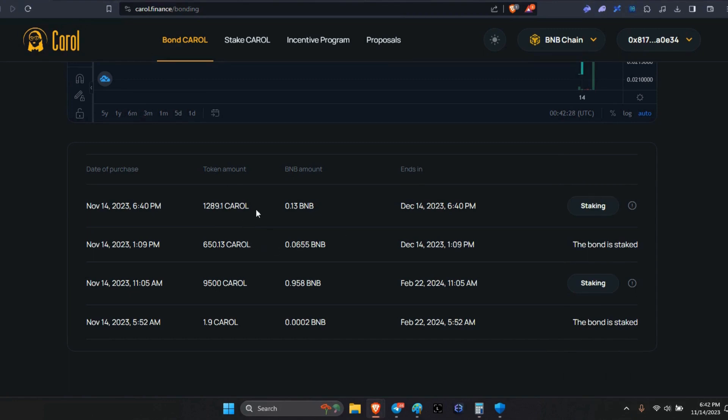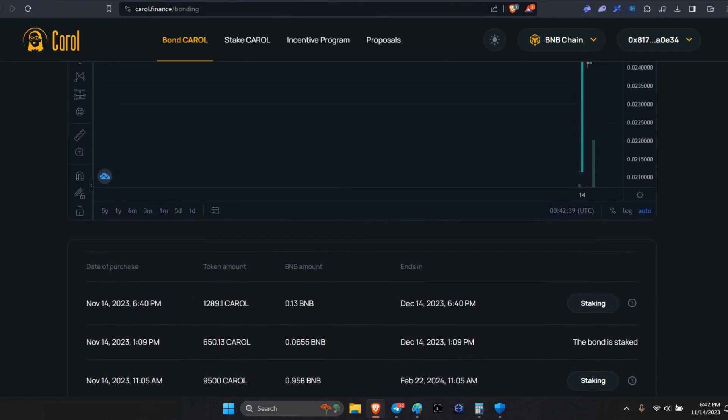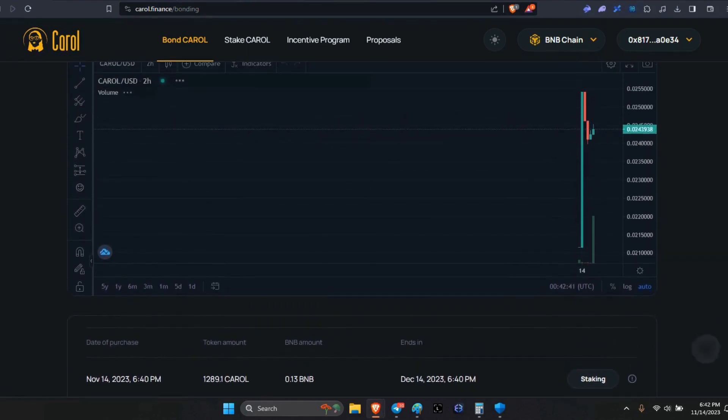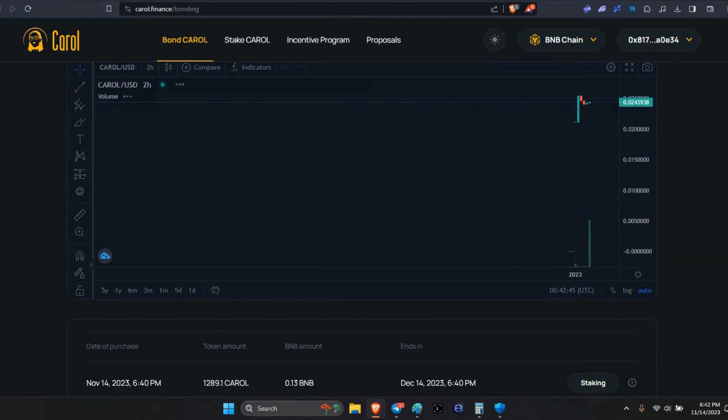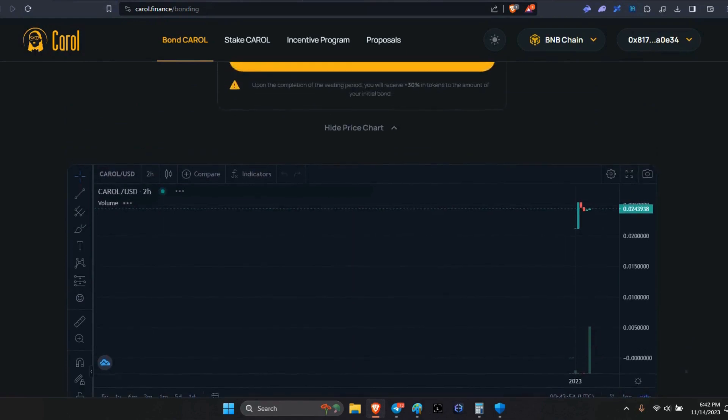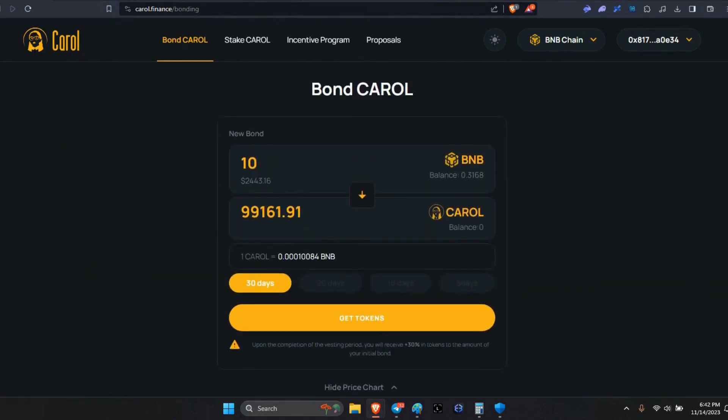So now you can see it listed down here. Right now, if you don't do anything else, at the end of the 30 days you will have received 1,289 Carol tokens. But wait — there's more. We want the extra 50% on top of the 30%, plus the unlimited growth potential with ETH and/or BNB, as well as the Carol token price. So now we go from the bond page to the stake page.